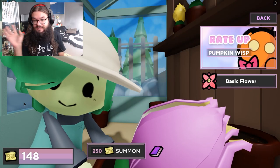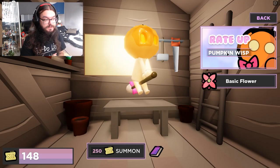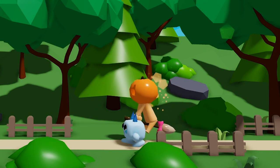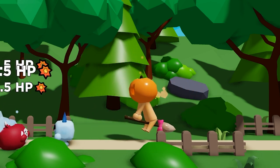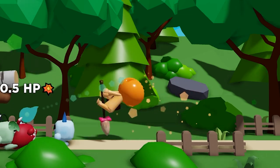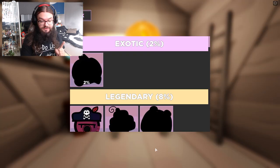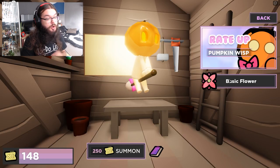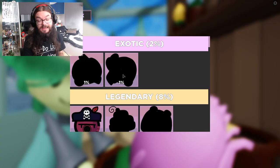Also, the summon has something new: the raid app. For this month, and this month only, you can get a limited edition skin — Pumpkin Wisp. This is the first skin with custom animations, and if you get it during this year, you get a special badge which will never come back. Just make sure you're on the raid app banner when summoning, as on that banner you have a 100% chance of getting the pumpkin if you pull an exotic. While on the basic banner, you also have a chance to get fairy.